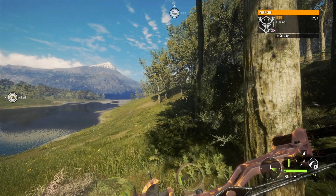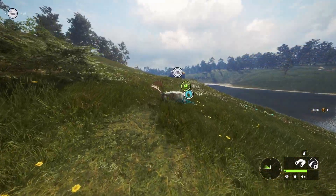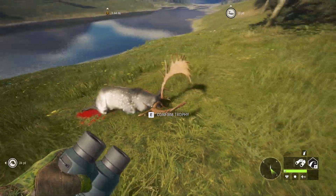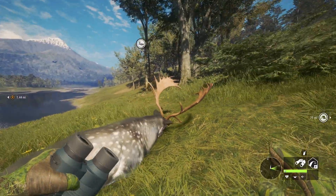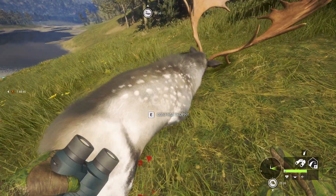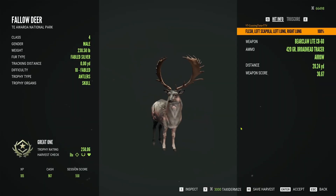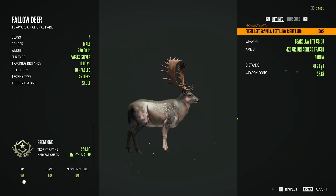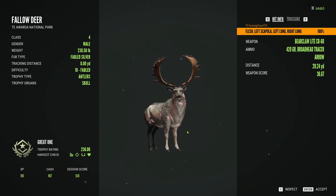Now I'm going to claim him and taxiderm him. Look at him — I got the bladed rack and what I think is the silver fur. It looks so good. I wanted a bladed rack, but with the silver fur I would have rather had mocha or painted. But it is the fable silver, and we are taxing him. Oh my gosh, so nice.